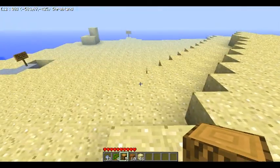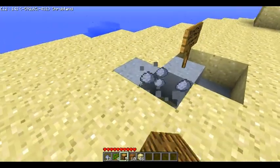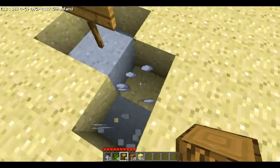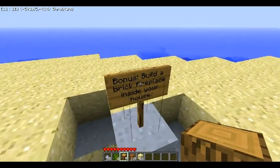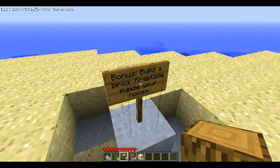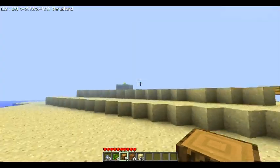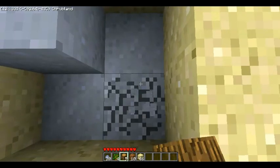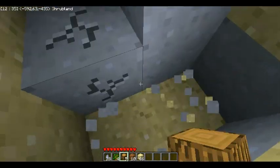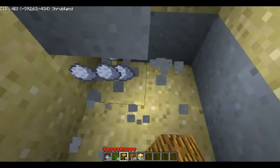Okay, we've flattened out a lot of the land. One challenge says build a brick fireplace inside my house — that's not very safe, but thanks to all this clay it should be much easier. I think I'm actually going to do that. Does clay fall? No, it doesn't. Okay, that's good.